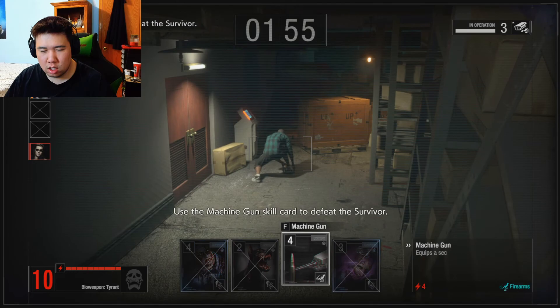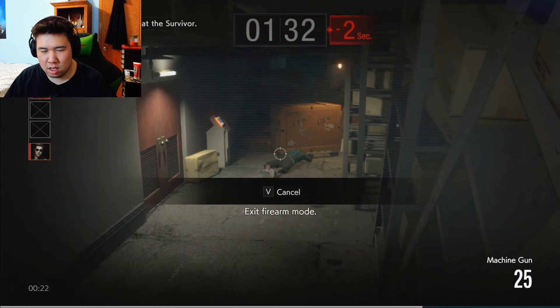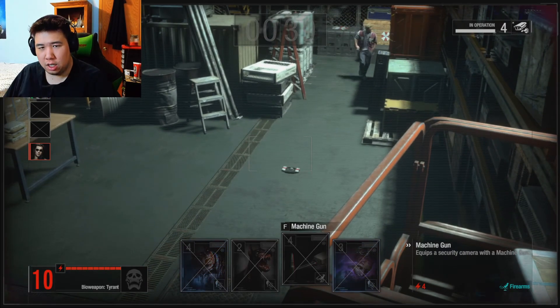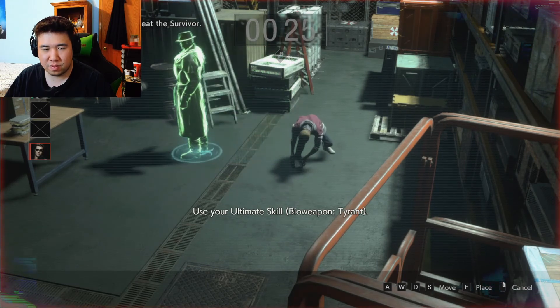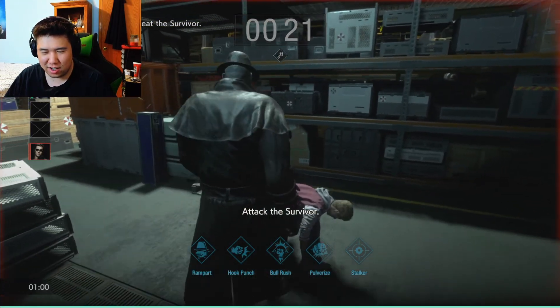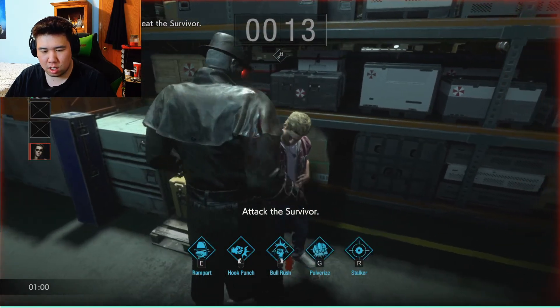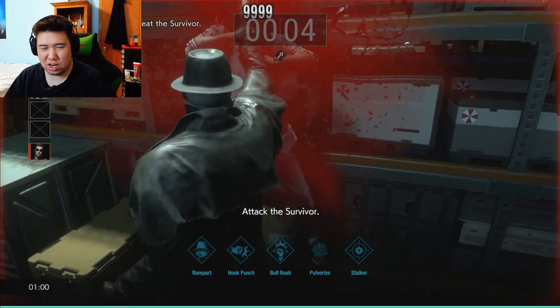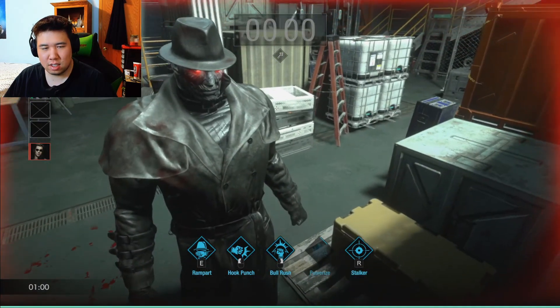Use the machine gun skill card to defeat the survivor. Alright. Exit firearm mode. Okay. Ultimate skill. Attack the survivor. Haha, here we go. Countdown ended. Experiment successful. And that's that. That's a tutorial, that's for sure.